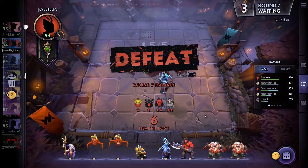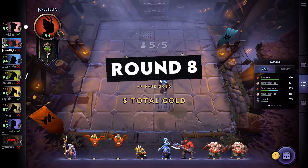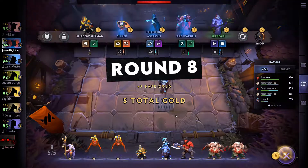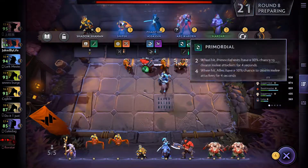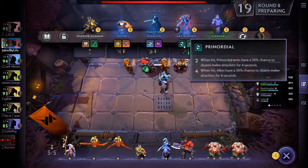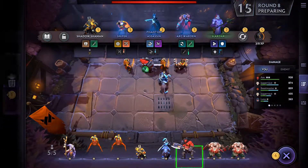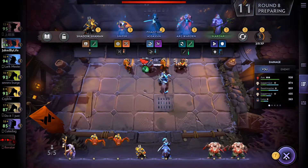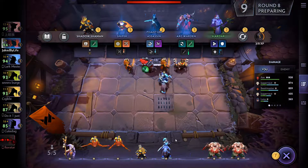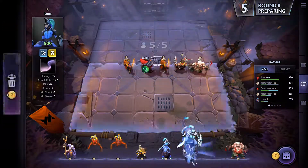Maybe leveling up there wasn't the play because it didn't really matter. Luna was probably the wrong choice to put in — if she was able to attack it would have been different. There's another Shadow Shaman and an Arc Warden. Arc Warden's kind of garbage. I'm just going to sell the Axe. I wish I could get up to 10. I'm going to put the Pudge in instead of the Luna.